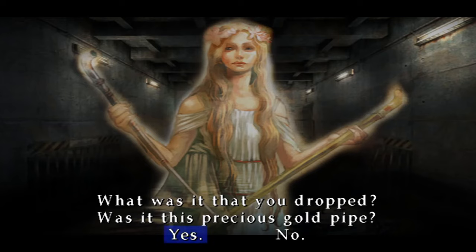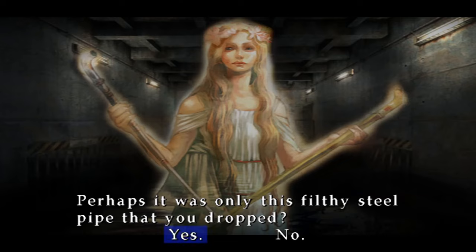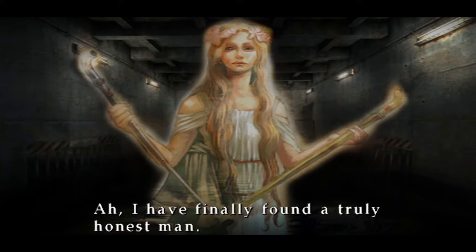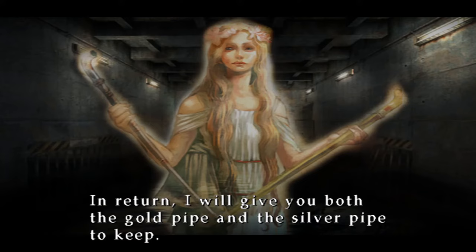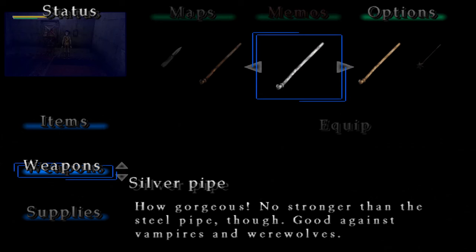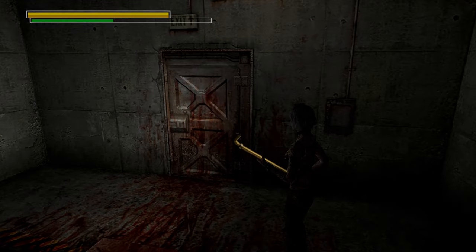The game will ask: 'What was it that you dropped? Was it this precious gold pipe?' Say no. 'Was it this magnificent silver pipe?' Again, the answer is no. 'Perhaps it was only this filthy steel pipe that you dropped.' That's the one. The NPC says: 'I have finally found a truly honest man. In return, I will give you both the gold pipe and the silver pipe to keep.' The silver pipe is gorgeous but no stronger than the steel pipe - good against vampires and werewolves. The gold pipe looks snazzy but isn't strong at all. These pipes are simply novelty weapons.